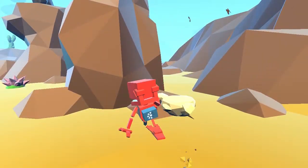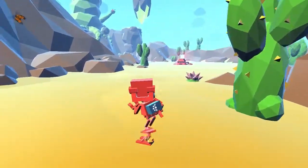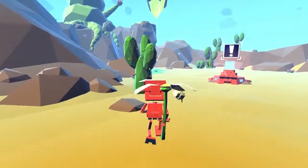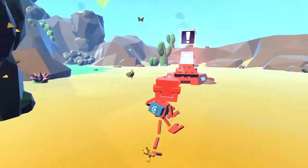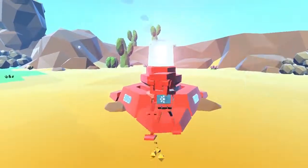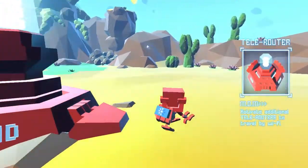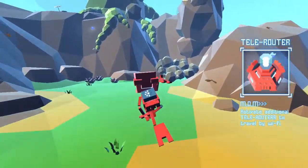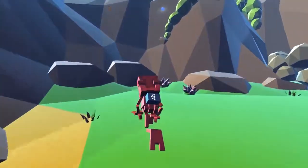Hello sheep! That's what killed you last time — a sheep. Come here, sheep! Got a little lego piece — a tele-router! That can teleport you from anywhere to another one you've unlocked, in case you fall or something like that.